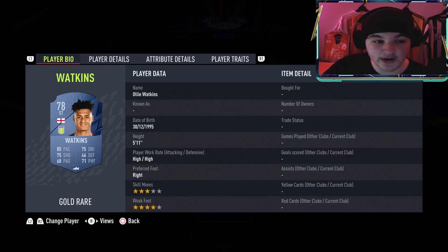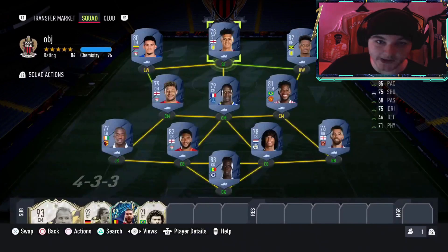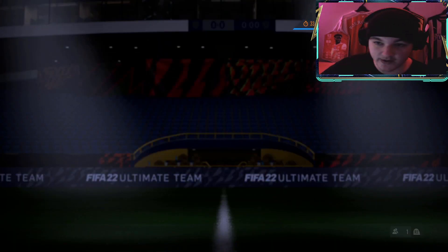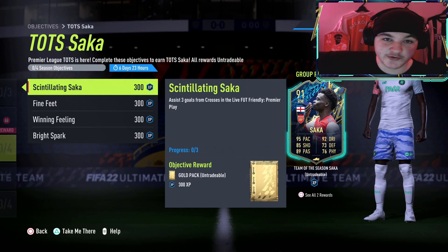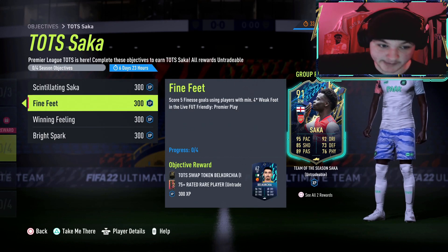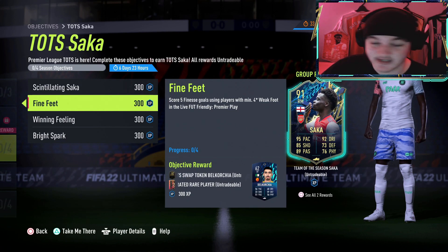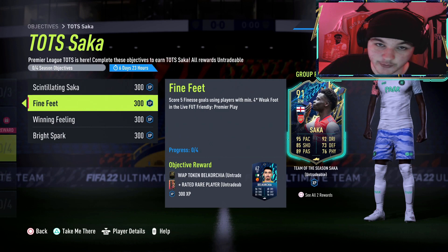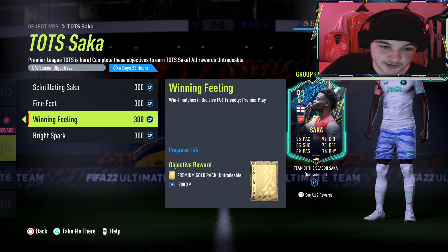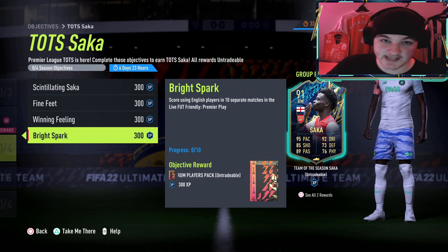This is going to be a relatively easy objective. If you target Oli Watkins in every match and get the crosses, it'll be absolutely no worries at all. To recap: the assist 3 goals from crosses - you can pause, chuck your opponent a message and get them done in the same game. Score a finesse goal is right bumper plus shoot - try to do that with Oli Watkins, Diaz, Bailey, Oxlade-Chamberlain or Fred, all of whom have the 4-star weak foot. Win 4 matches in the live foot friendly, which you'll get especially with Golden Goal. And score using English players in 10 separate matches - Oli Watkins may not be the best player but he's the most important. Hopefully this video helped you out and I'll see you guys next time.